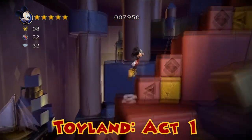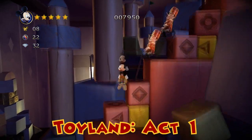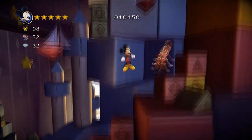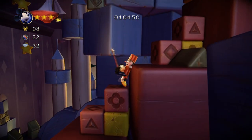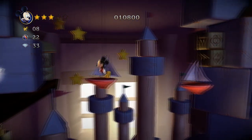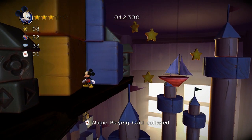Next one: Toyland Act One. You'll come to this part where four soldiers are walking down the stairs, followed by a fifth one way up there. Jump on these sailboats and go to the left, and there's the third playing card.